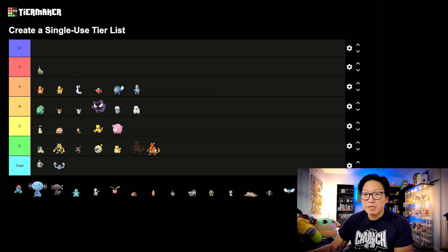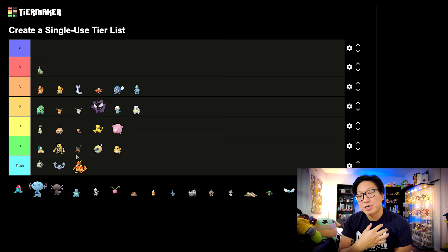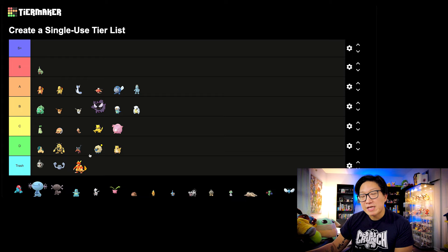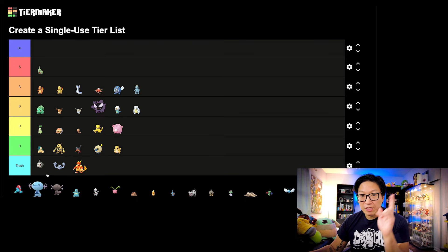Magmar is going to be in the same boat as Electabuzz. It got itself some sort of Electric-type move. Magmortar is already low tier when it comes to Fire types. I'm going to throw this in the trash tier — it was just so bad. I thought Magmortar getting a really nice Fire-type attack would actually elevate it to top tier. But instead, they went with this weird theme where they gave Electabuzz a Fire-type attack and gave Magmar some sort of Electric-type attack, I think Thunder Punch. It didn't make sense and there was a lot more potential there.